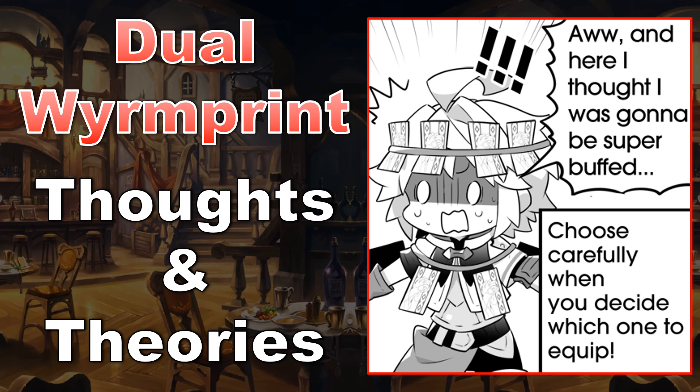It makes Wormprints feel less bad as pulls from the gacha, it enables some genuine build variety, and it allows an even greater variety of adventurers to take on endgame content with the right setups and builds. Since this update isn't out yet at the time of recording, I'll need to make a few assumptions. The biggest unknowns are whether existing content will be rebalanced and made harder to account for dual Wormprints, and the extent to which the same abilities will actually stack.